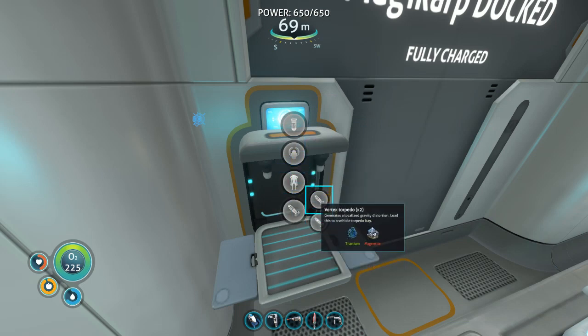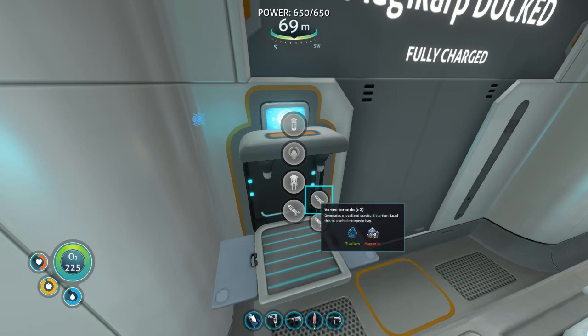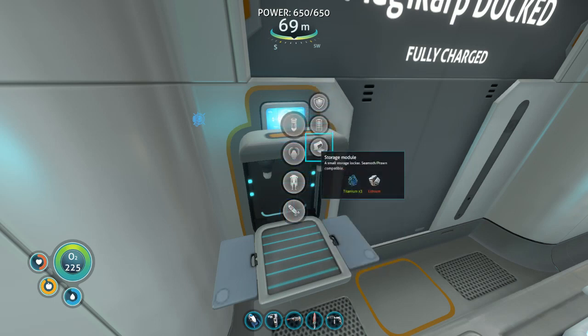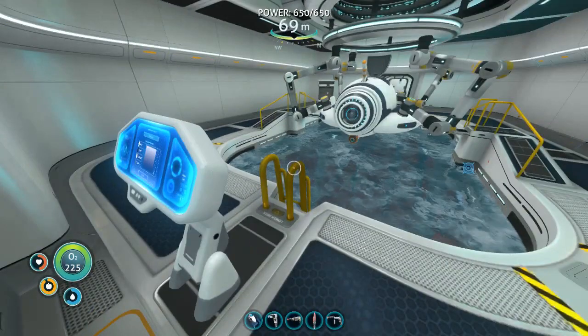And then torpedoes — localized gravity distortion. So these are the torpedoes. Gas pod — okay, the gas pod is probably from those... those gas... walrus-looking things, you know which ones I'm talking about. This could be interesting but I don't know. I feel like most of this isn't as useful as I was hoping.